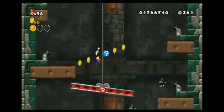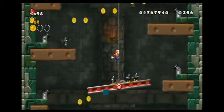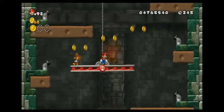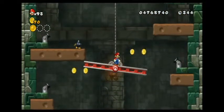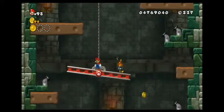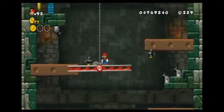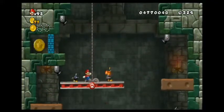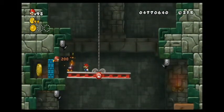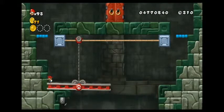Here's a mushroom — hopefully I can actually get it and not lose it in the next two seconds. Just keep that away. I still have to use one to get that third star coin, even though it'll be my second. Here we go — that should be close enough. Dang it — I missed it again.